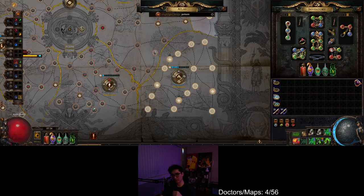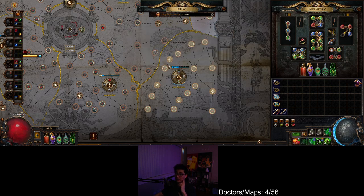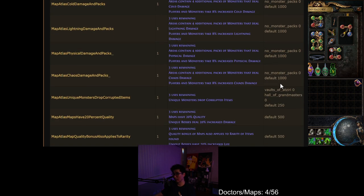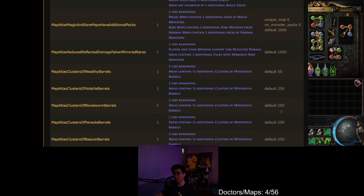Mathematically, the best thing to do is block sextants with 1,000 weighting, because 1,000 weighting is the biggest. That removes most of the pool, so the other sextants — like poison — have a greater percentage chance to shine through.